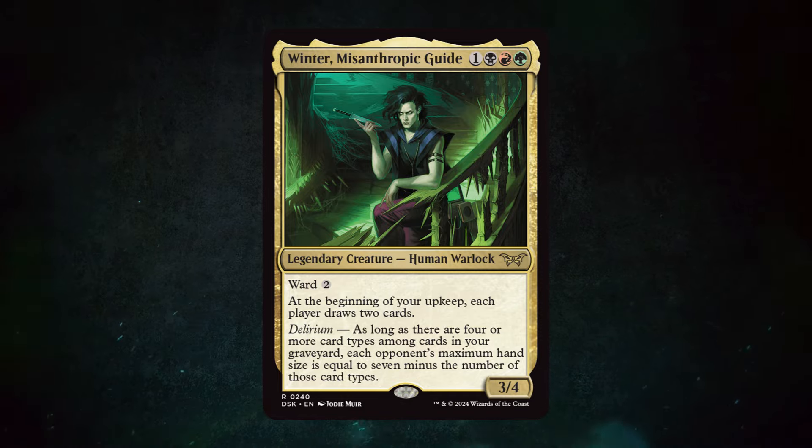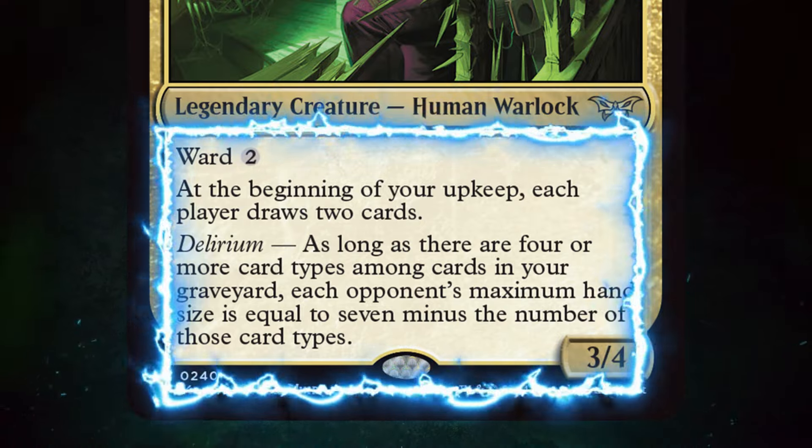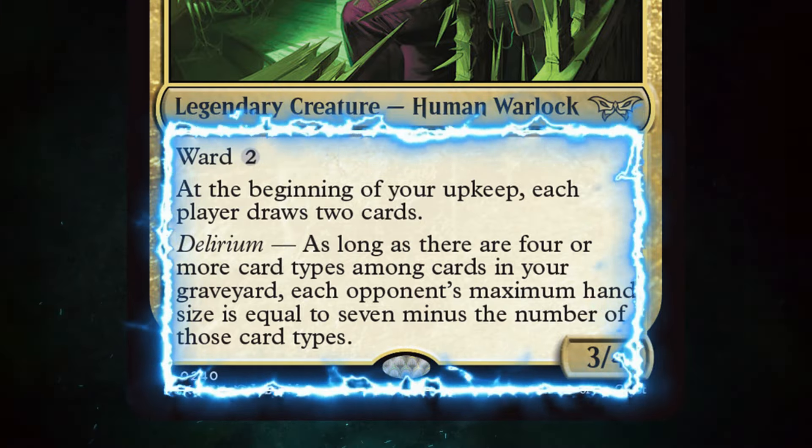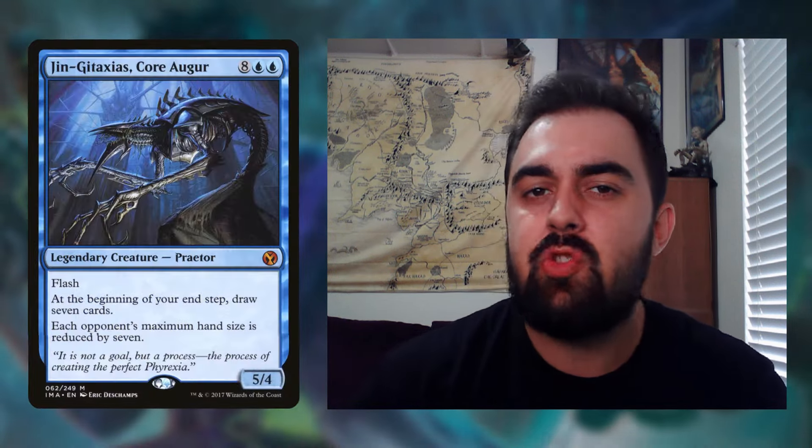Winter is pretty unique and could be a little salt-inducing. For one red, black, and green, it's a legendary creature — Human Warlock — with war two and a 3/4 body. At the beginning of your upkeep each player draws two cards, and with delirium, as long as there are four or more card types among cards in your graveyard, each opponent's maximum hand size equals seven minus the number of those card types. So Winter seems like a good friend but is backstabbing you — opponents essentially can't keep their hand, making this a fun group hug and group slug deck.